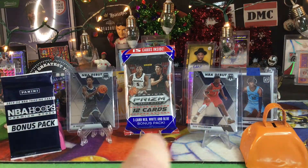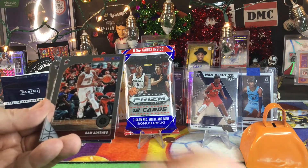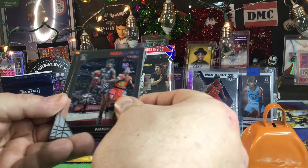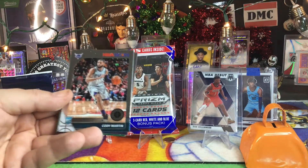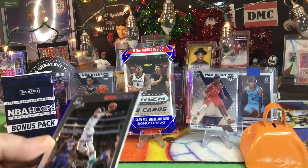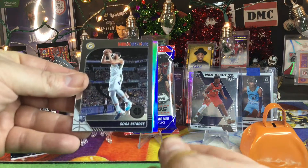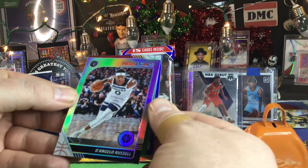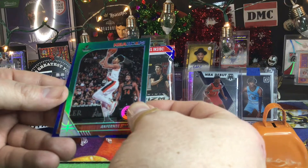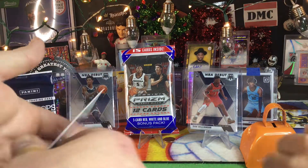Ja Morant has started out pretty hot. These are beautiful — just the regular Hoops but better stock. Bam Adebayo, Blake Griffin, Enos Cantor, DeAndre Jordan, Danny Green, Cody Martin rookie. Oh, look at that — Ja Morant! It's already successful, that's a good one. Goga Bitadze, D'Angelo Russell — you definitely want those silvers. Anthony Simons, and then Donovan Mitchell — NBA City cards, those are cool.